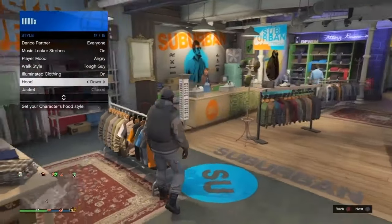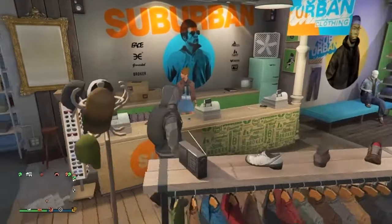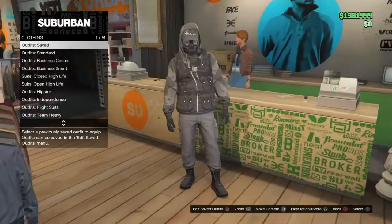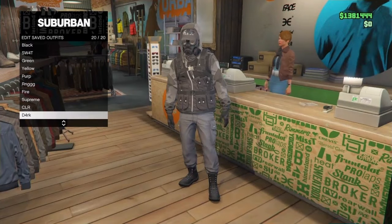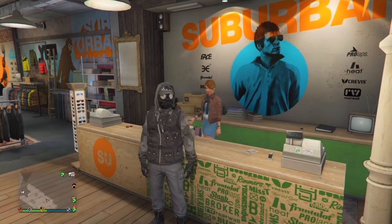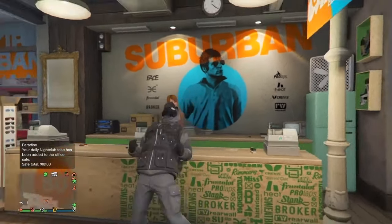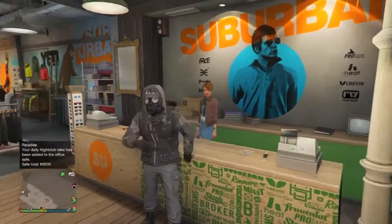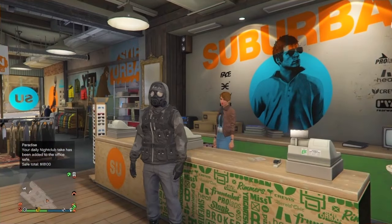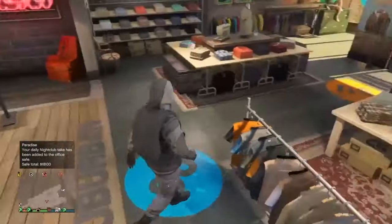If you realize that the hoodie went down, don't worry — you can still put it back up. Make your way to the clothing store, open up your interaction menu, go to Style, scroll to Hood, then Hoodie Up, and it still stays on with the mask and the hat. Once you've saved it, we're officially done with this outfit. If you enjoyed this video, drop a like and subscribe — we're getting close to 100,000 subscribers. It's been your boy Cyanide, and I'm out, peace.